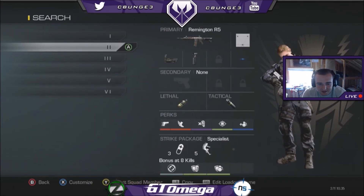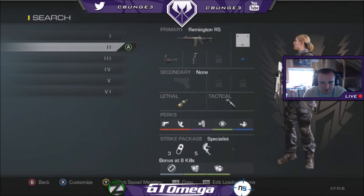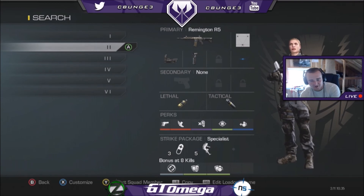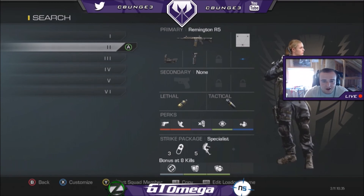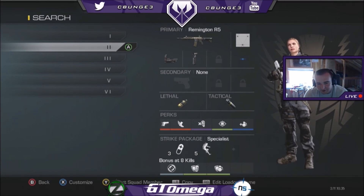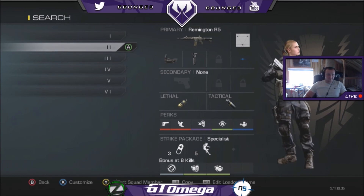For my second Search class, this is one you'll see me running probably 80% of the time — a lot of times on Sovereign — because I get the double nades and a stun in there. I love to chuck nades. I have agility and ready up but no quick draw, so you have to be aware of that. The strike package is just another strike package.